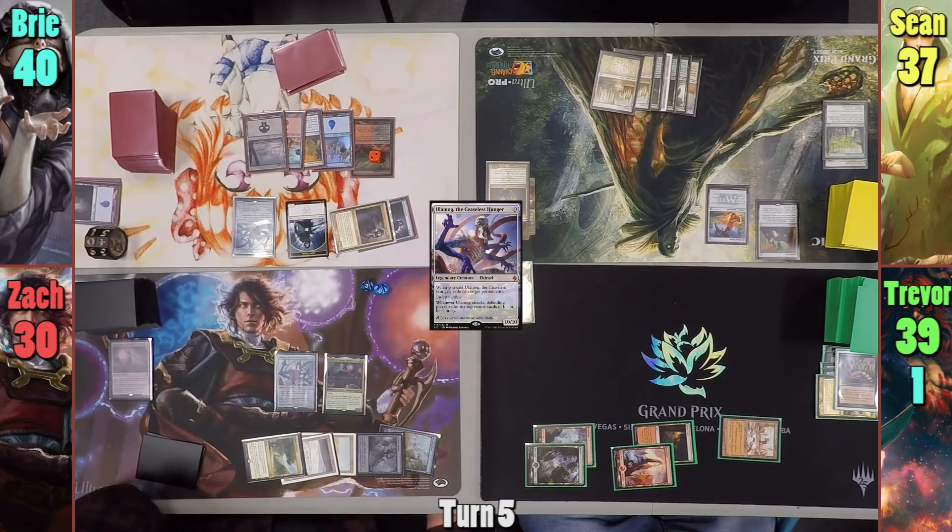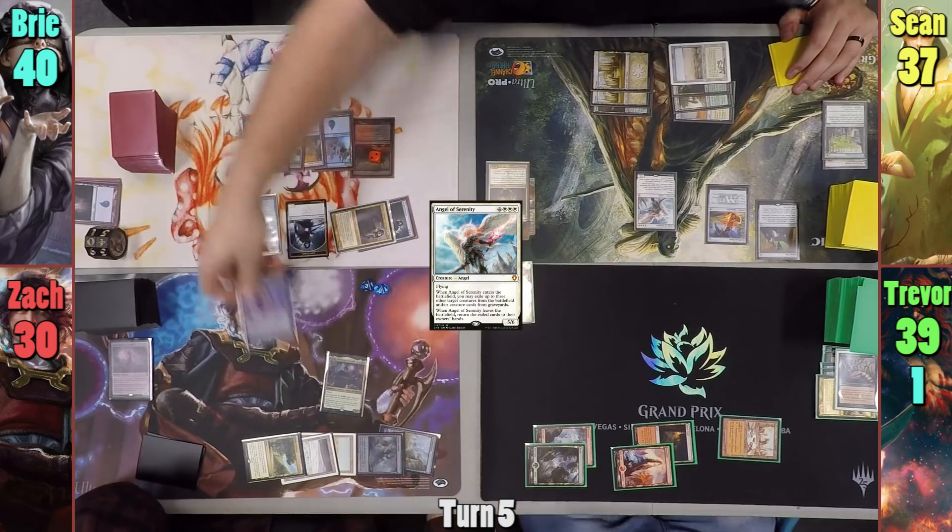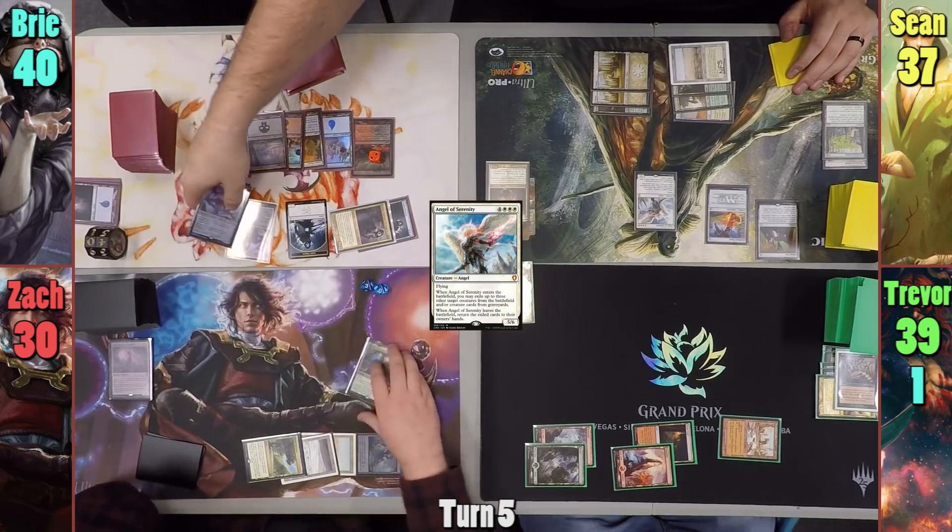Sean draws for turn and plays a Plains. He taps out to cast Angel of Serenity, which resolves, and Sean hits the two Ulamogs and Zack's Jodah. With nothing else, he passes.